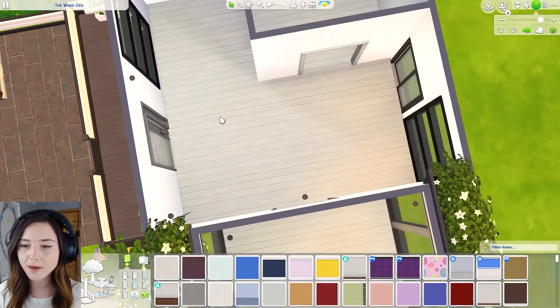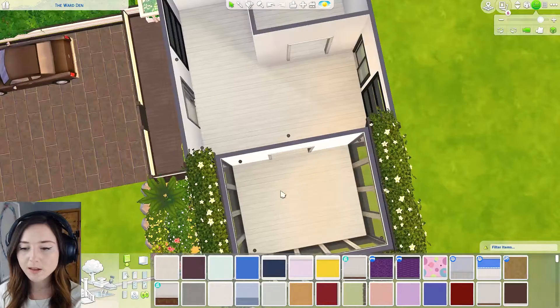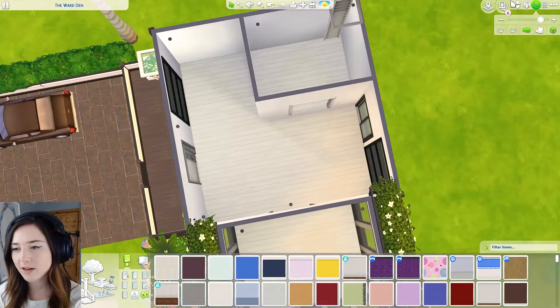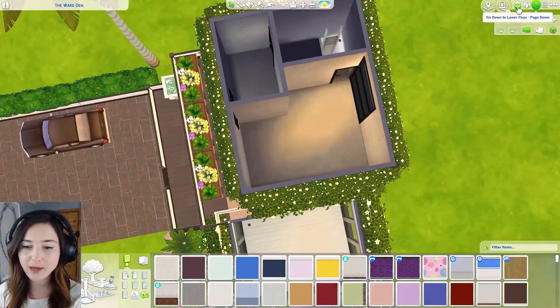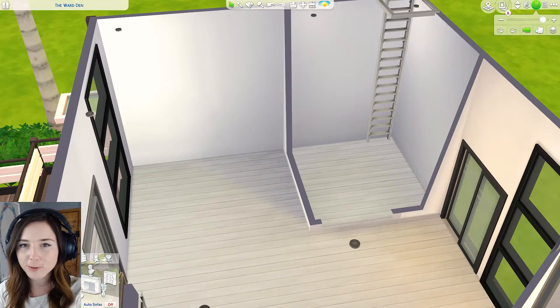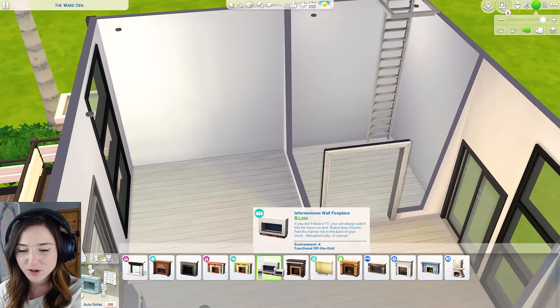Okay so here is basically my layout. We're gonna have living room over here, kitchen. This is gonna be like a huge dining room and this is gonna be like an open office slash the landing to upstairs. Got the toilet here and then a bedroom upstairs so yeah it's very small. Now I'm pretty sure we actually do have modern fireplaces because if you didn't know I absolutely love fireplaces.